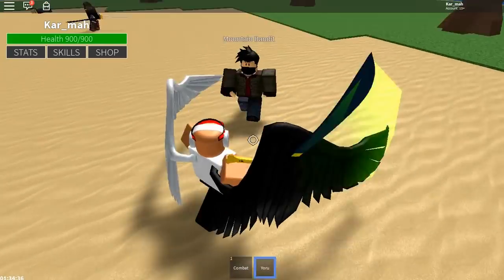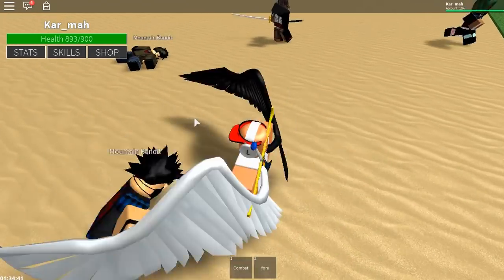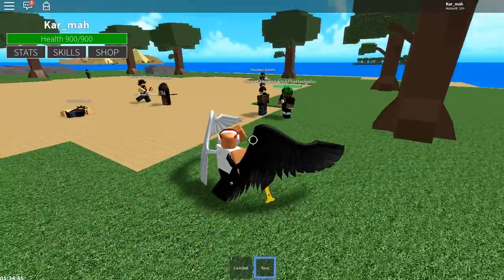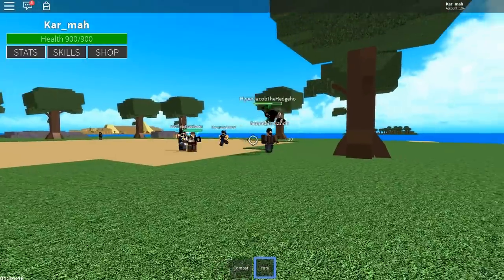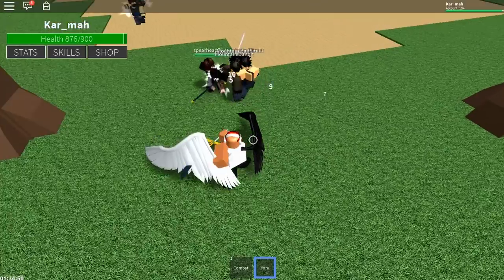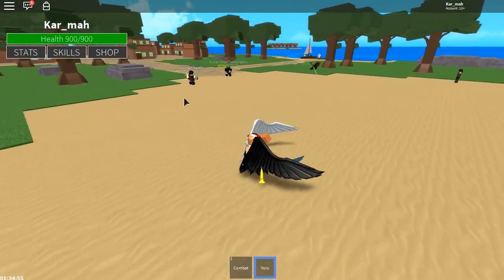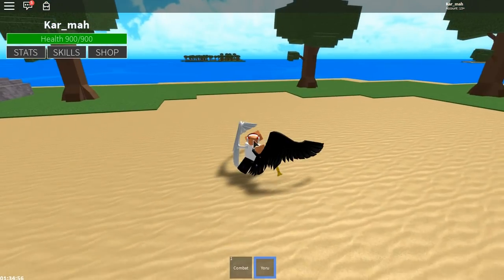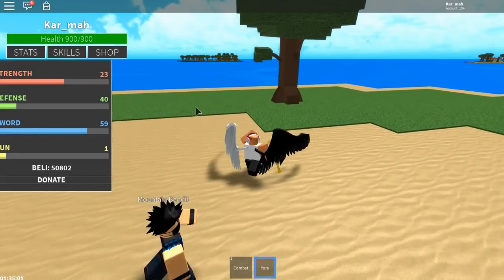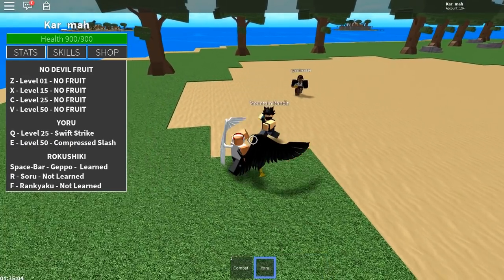Alright, just to show context I'm doing 70 damage at level 59. Let's get to the moves. Q is the first move — you can attack multiple things at the same time. It's a dash forward, there is a cooldown and it's pretty long, but it's a swift strike.